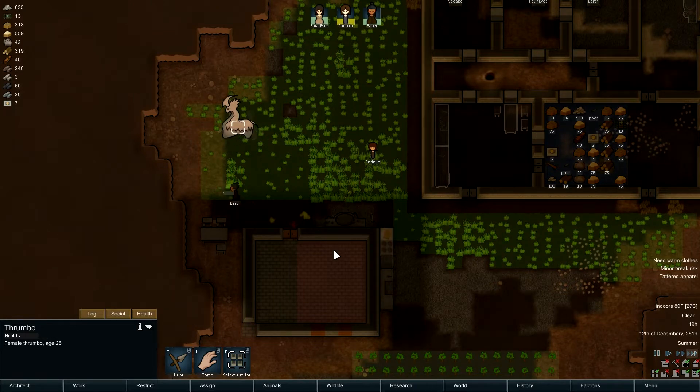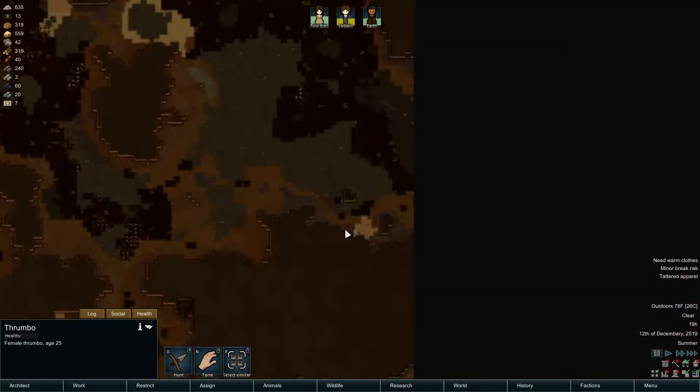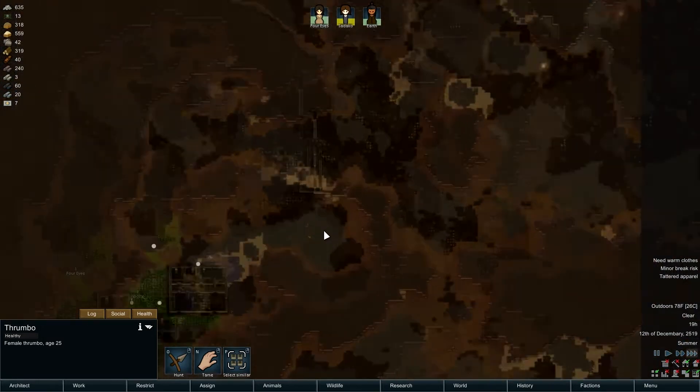Alright, now how do we get rid of this butthole? A meteorite of gold ore - oh that's why it's so tiny, jerk.